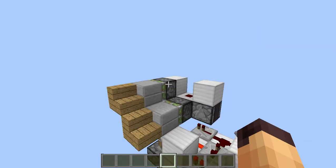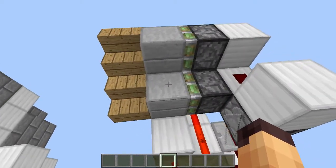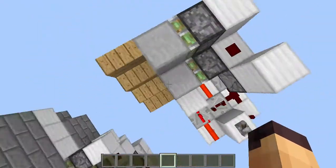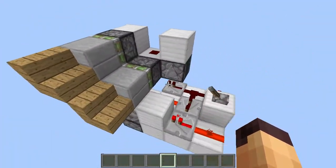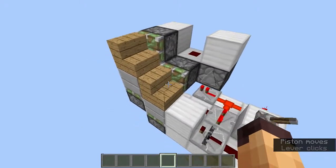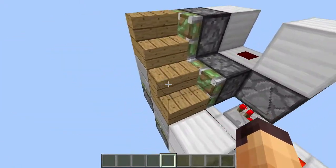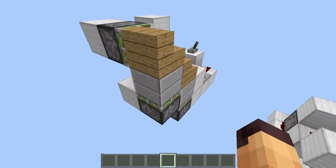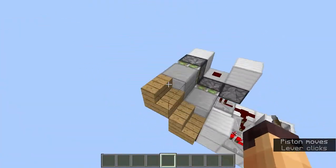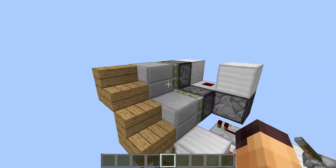The way this works is a little bit different from other doors. Firstly, these wall blocks are going to be retracted, and then all these stairs are going to be grabbed by these pistons — it happens just like that. For closing, the stairs are going to be pushed back out and then these will extend, just like that. All of the redstone is hidden away.